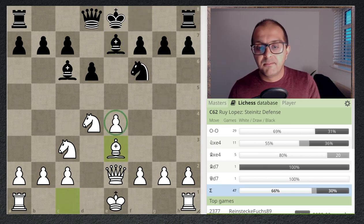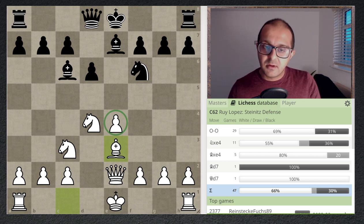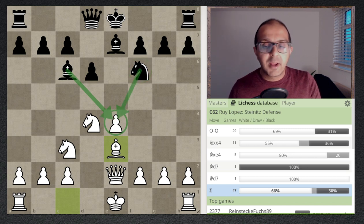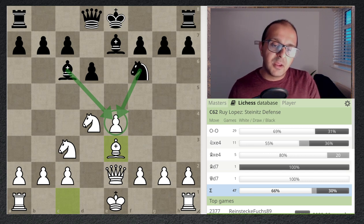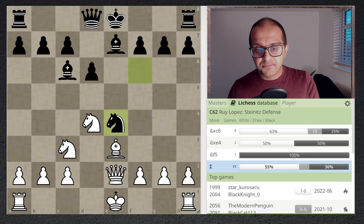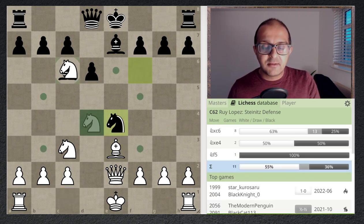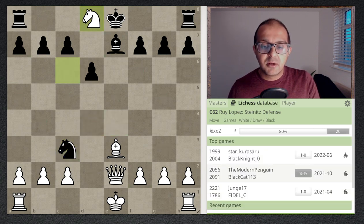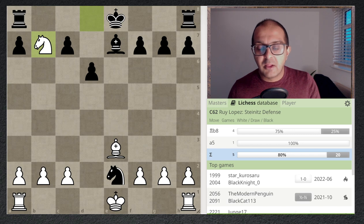It doesn't matter whether black takes with the bishop or the knight — black is losing either way, and many players will take, perceiving bishop e3 as a careless move and an opportunity to grab a pawn. After knight takes e4, White meets this with knight takes e6. Black grabs a piece, White grabs the queen on d8, knight takes e2, and now knight takes b7. After this sequence, White got its pawn back, but the situation is terrible for black because the knight on e2 is trapped.